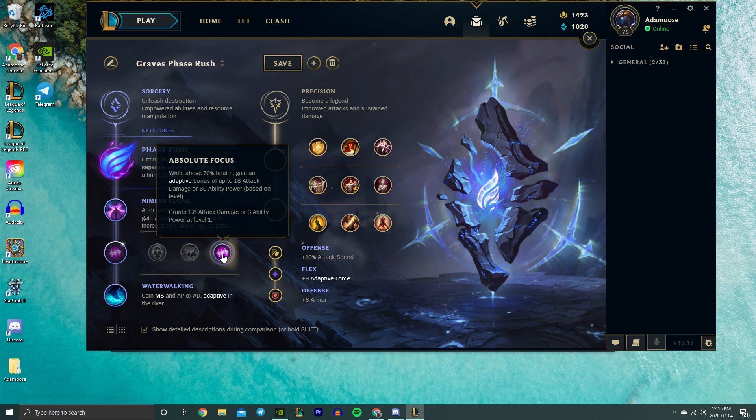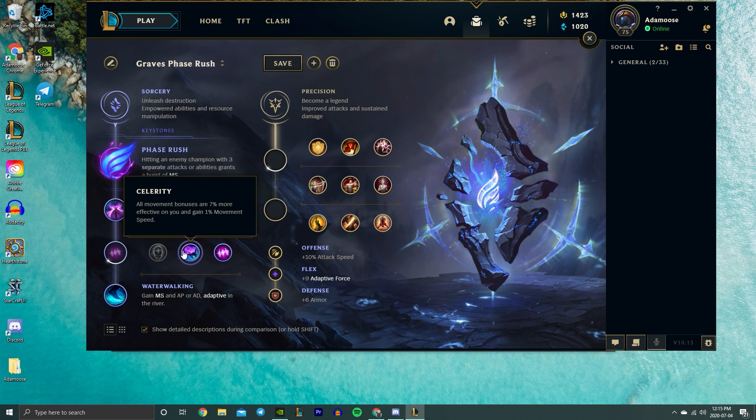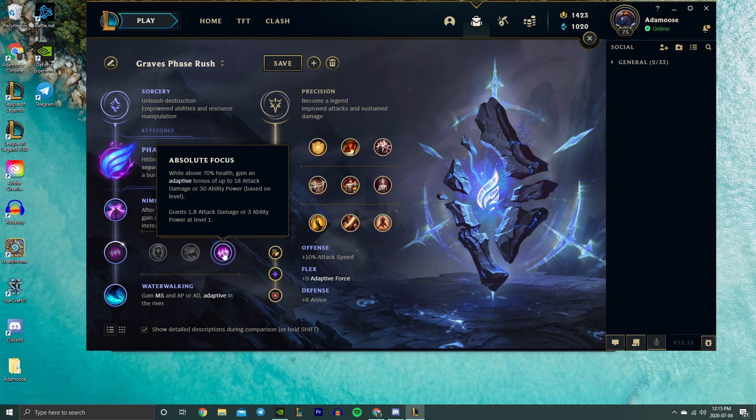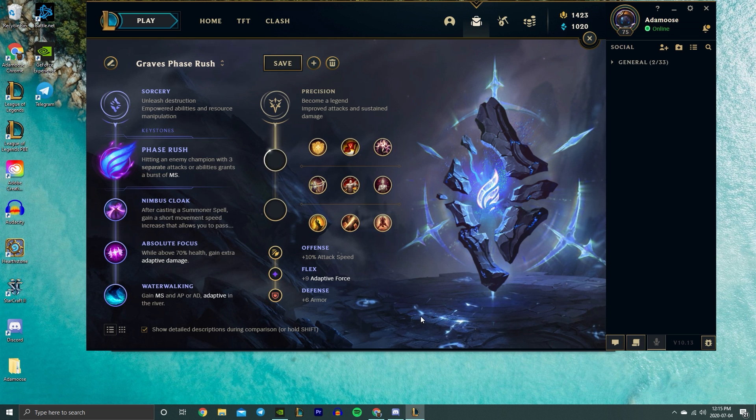Absolute Focus for the second rune is also kind of a no-brainer — it provides Graves with a ton of damage in scenarios where you're setting up a trap in a bush or dashing in at full HP to burst the target. The extra adaptive damage is just ideal on Graves. Some people go Celerity but I don't really recommend it. The last best option is Water Walking — this rune is just good for champions who want to duel over scuttles, dragons, and heralds. The movement speed plus damage it provides is perfect for what Graves wants to do. You see the enemy jungler in the river — if you don't have Water Walking, you're losing out.